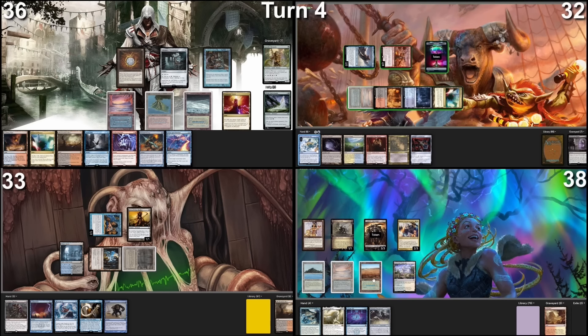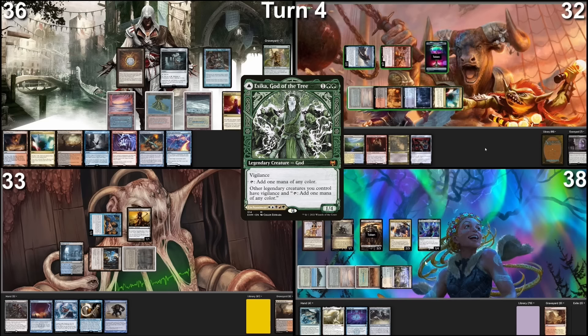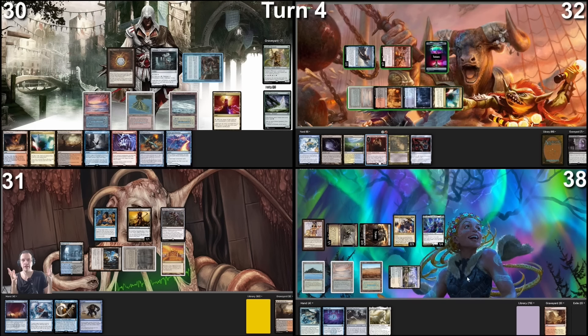Go to my turn. Dauntless Promenade as my land for turn. Cast Asuka. I'll pay. I will go to combat — my army, Bowmasters, and Derevi all at Pontus. No blocks, take six. I will have three untap triggers. My turn, draw a card. City of Brass as land drop. Tap this for black, tap this for two colorless, cast Wishclaw Talisman, paying for Rhystic Study. Then I pass turn.